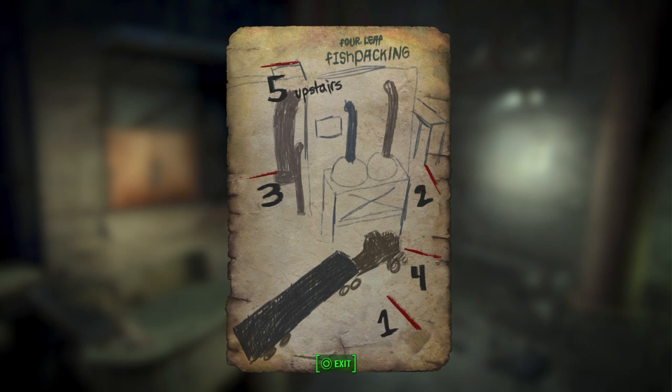If you're having trouble finding it, your target marker will have disappeared once you get to the four-leaf fish packing area. You're going to need to select Trish's note from the miscellaneous category in your inventory, and it will show you how to solve the puzzle to get to the Chem Lab. There are basically five different laser tripwires that you need to trip in order to reach the Chem Lab.